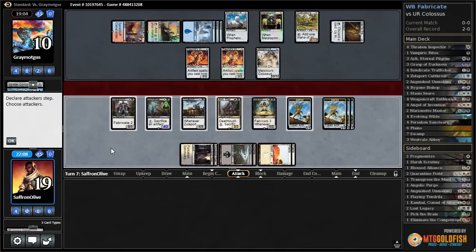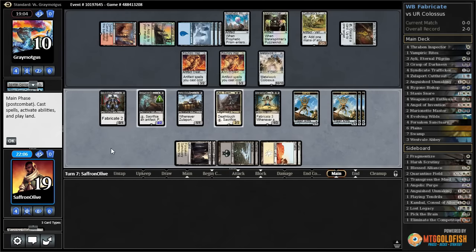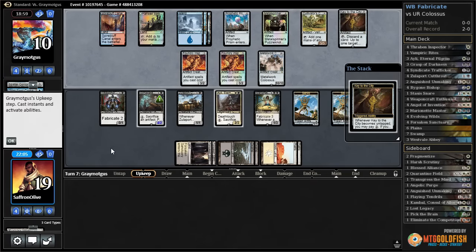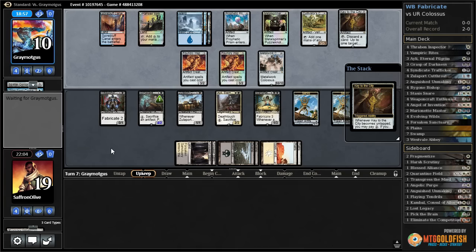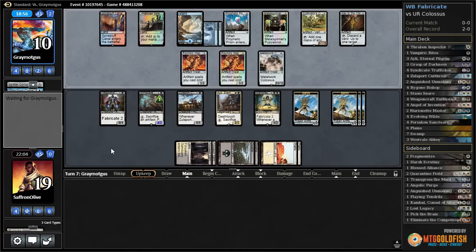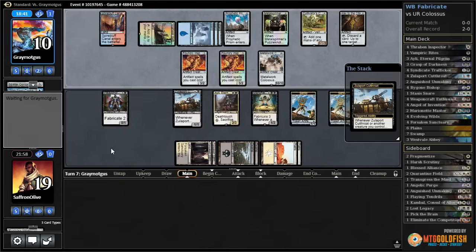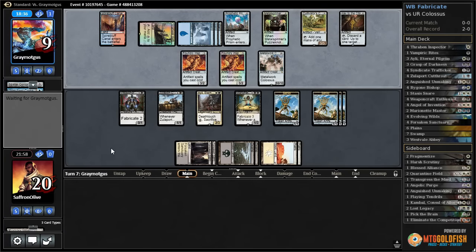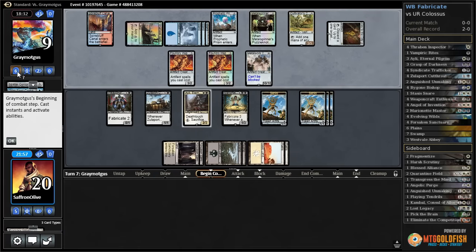If we untap we're pretty likely to win here — each artifact that dies drains for two, other creatures drain for one. Opponent draws off Key to the City but I don't think they can kill us. They can make a Colossus unblockable. If our opponent can kill Syndicate Trafficker and Eerie Interlude or Marionette Master we could be in trouble. Opponent discards their last card — oh, Panharmonicon.